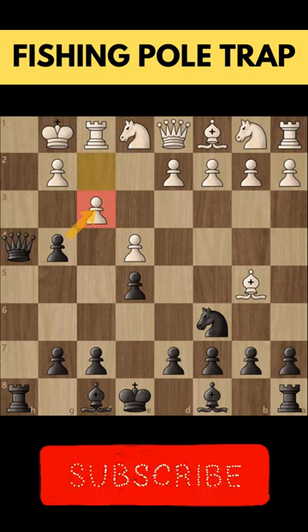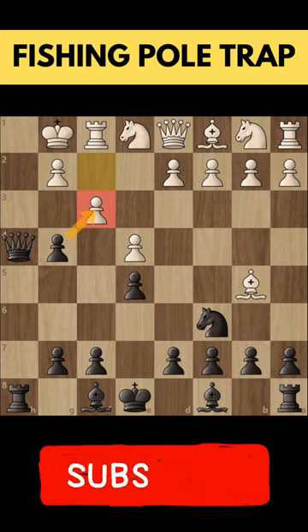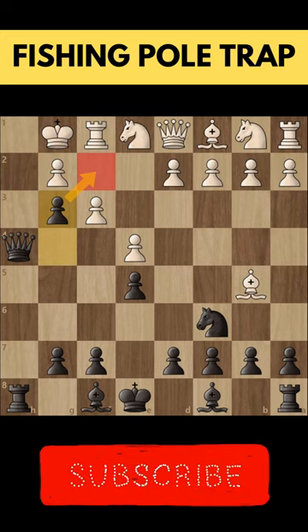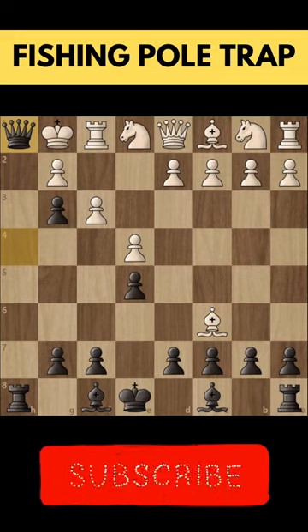Our opponent tries to play the move f3, the only way to defend mate in one. Instead of capturing the pawn, we are going to push the pawn, taking away the f2 square. Now it doesn't matter what white plays — it's mate in one and the game is over.